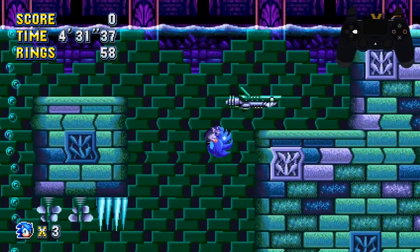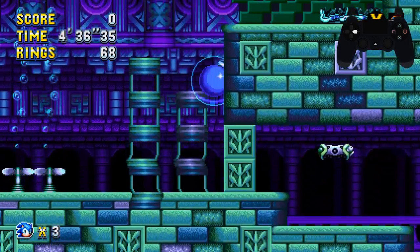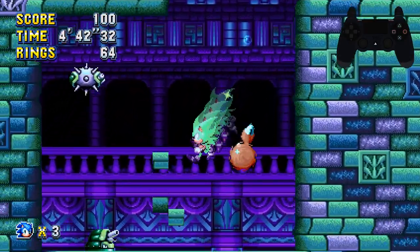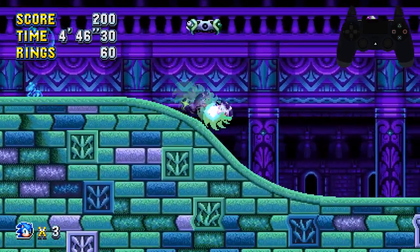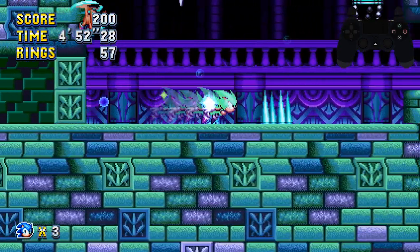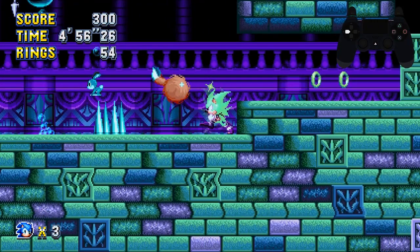Once you get through there, grab the bubble and the ring. You should have 50 rings by now, so just transform into Super. Navigate your way through the level — nothing too hard to worry about now, especially since you're Super and cannot drown. Try and land onto the second hook; don't land on the first one as it will take you in a different direction.